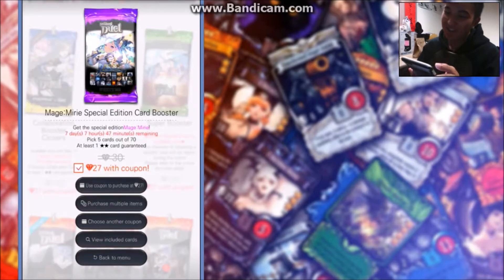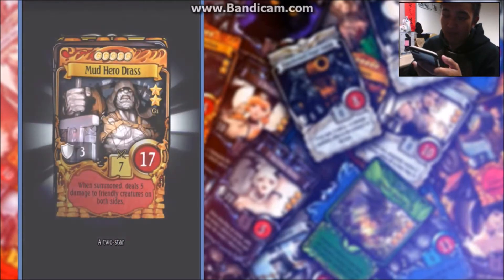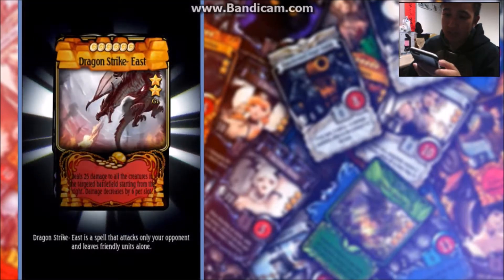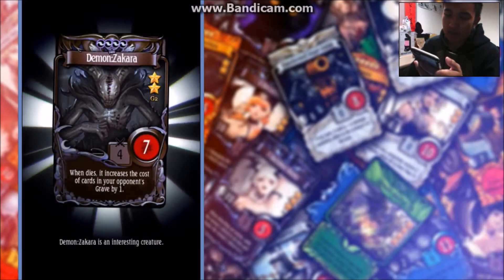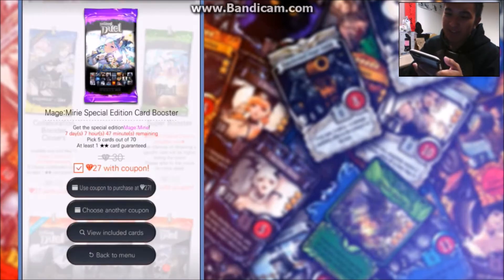Alright, so two more chances of getting her, come on please. Jester Donald, Mud Hero Dross — that's not that bad — Anime Dead, Dragon Strike East, another rare, and Demon Zakara. So I'm getting some two-star cards, but nothing better than that.